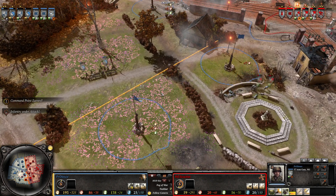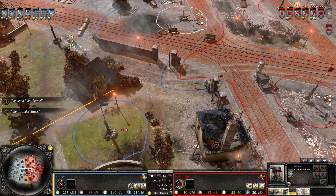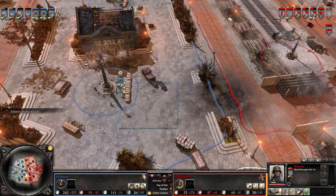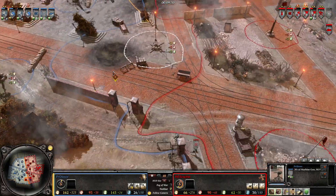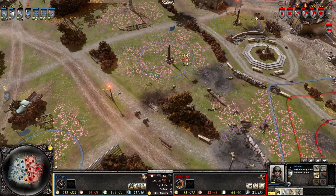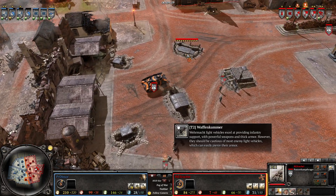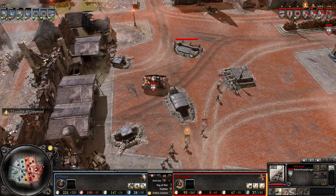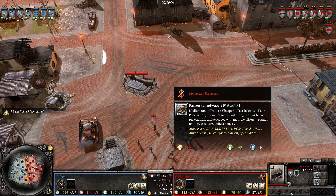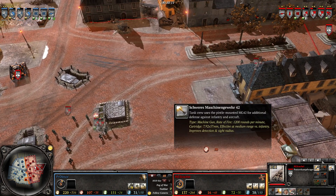There's also an AT gun going to be available for the Americans here. The Germans are calling it quits and falling back, but the MT-42 is setting up though. Double 30-cal on the northern frontier — looks like the Americans want to lock down that part of the map.